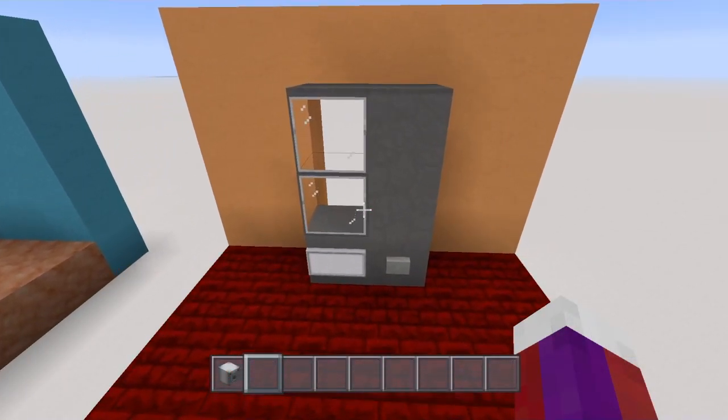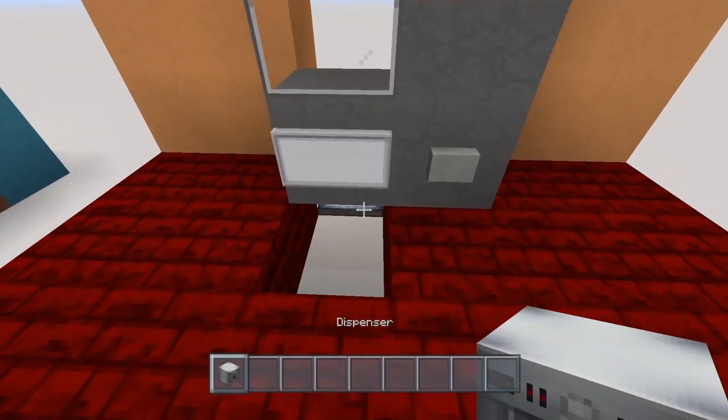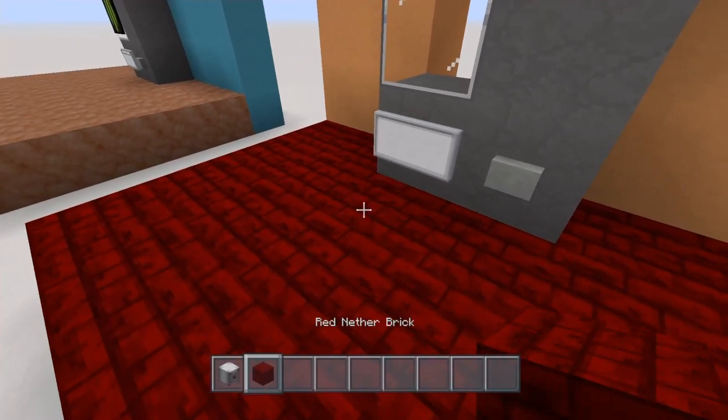Alright, now once you have your redstone set up, come back to the front, knock this out, and you're going to place your dispenser right here under there, just like that, facing you. Now just go ahead and replace your floor.